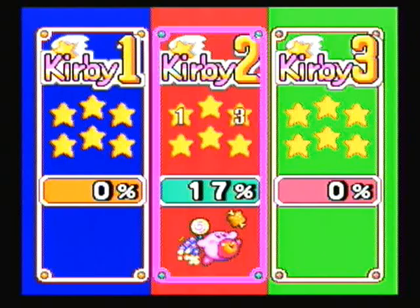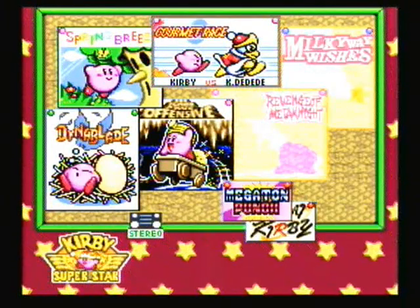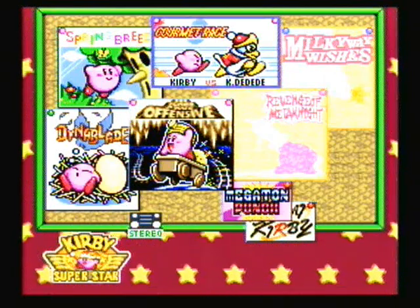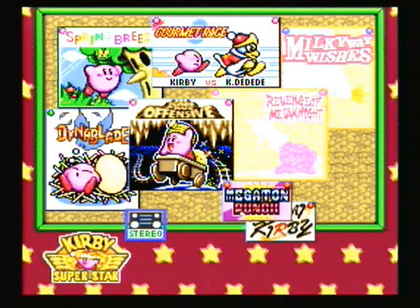As you can see, above the percentage you have 6 stars. Star 1 and star 3 are filled out — star 1 is Spring Breeze and star 3 is Gourmet Race. So there are only really 7 things you have to do within the game. You have these 4 games, these 2 games next to it that we can't play yet, and there's another game we'll get after beating those 2. You don't have to do anything with Megaton Punch or Samurai Kirby in order to complete the entire game, but I'll get more into that later.